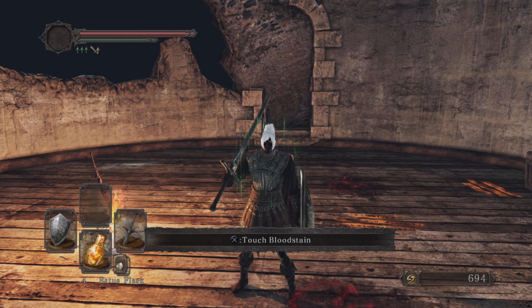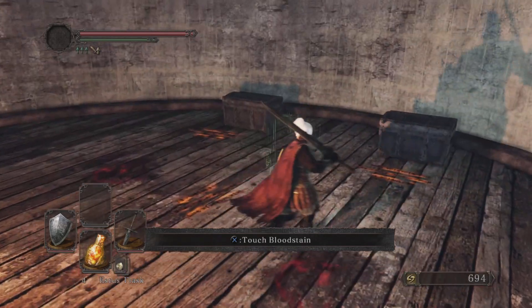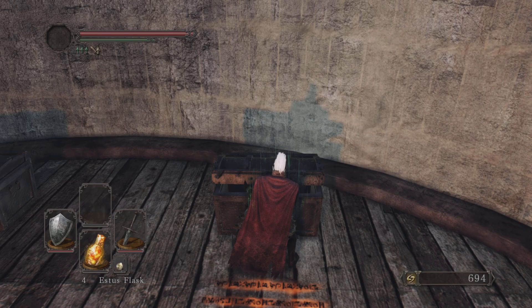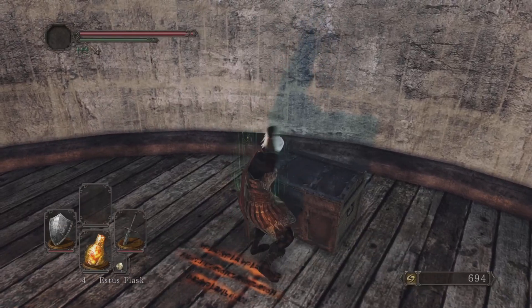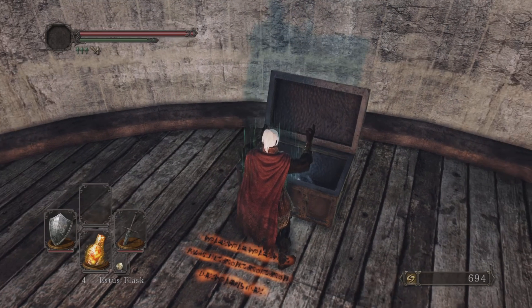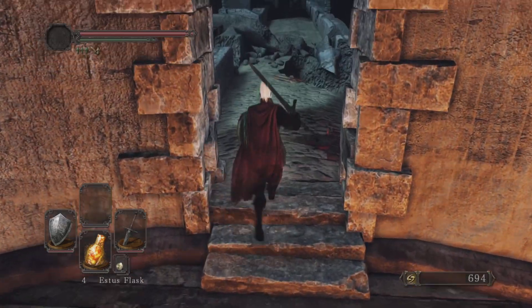Welcome back to Dark Souls. We are in the Lost Bastille — this is sort of the back entrance, kind of an optional area, but it does reward us with some really good stuff. We're going to open up these chests here. We've got the dull ember, which is a key item for a blacksmith we're going to unlock, and we've got the human effigy.